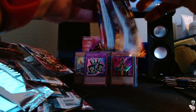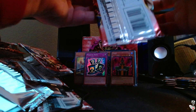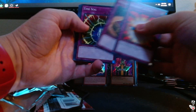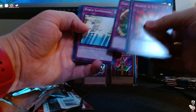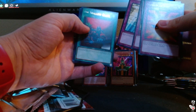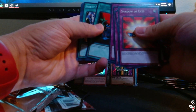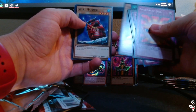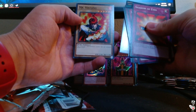Next pack. We have Shadow of Eyes, Solomon's Law Book, Time Seal, World Suppression, Shallow Grave, Insect Barrier, Flame Champion, Skull Mariner, and Mr. Volcano.